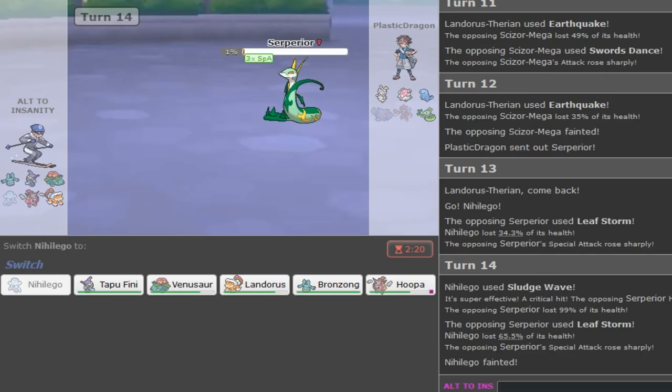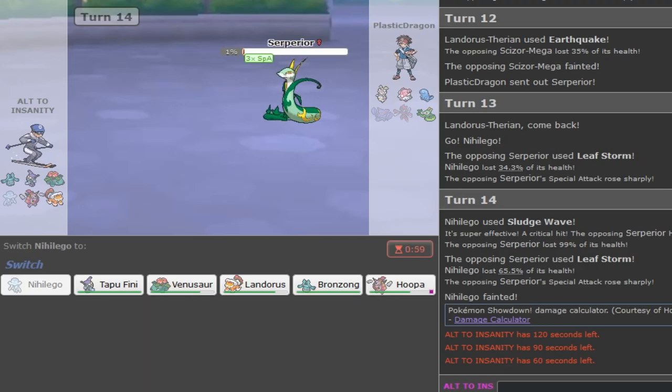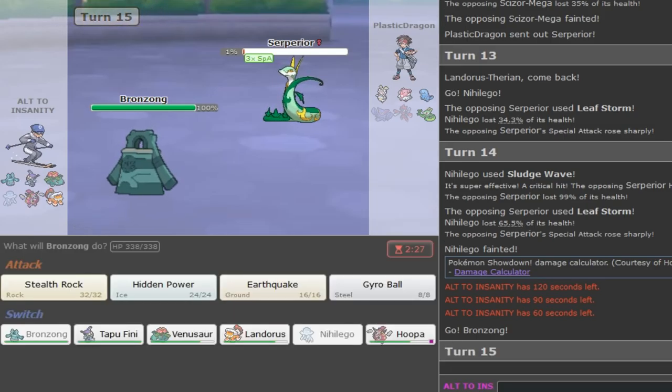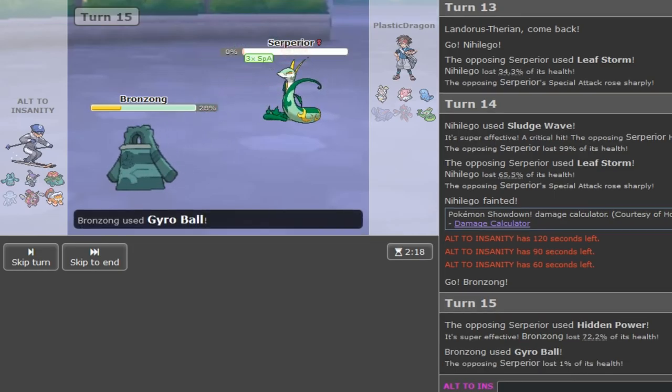We don't 6-0 but we don't have to. This is actually a bad position now. Let me pause and calc real quick. The calc says Bronzong takes 84% max - let me double check. Plus 4 Special Attack versus Bronzong - yes this is my spread, so he shouldn't be able to kill me. The reason I'm going Bronzong over Venusaur is Venusaur is really nice to keep versus his Magearna. I'll just go for Gyro Ball - thankfully no crit.